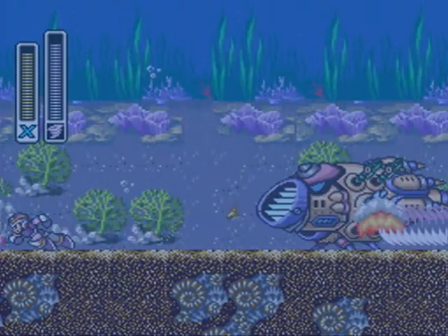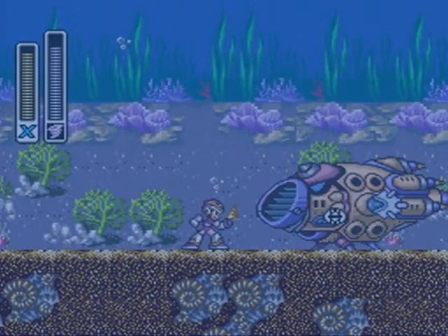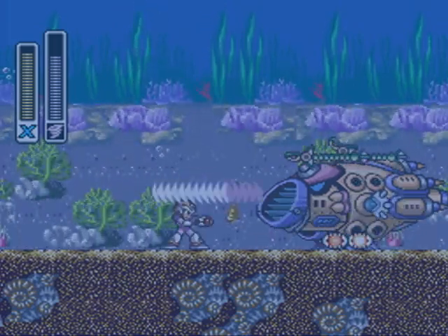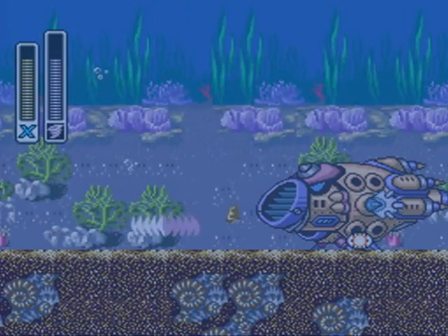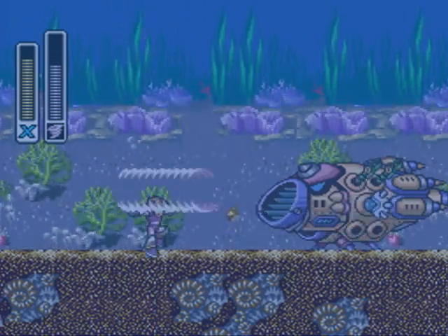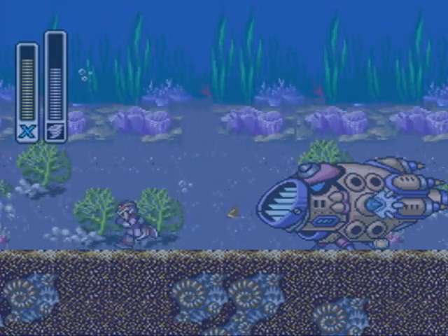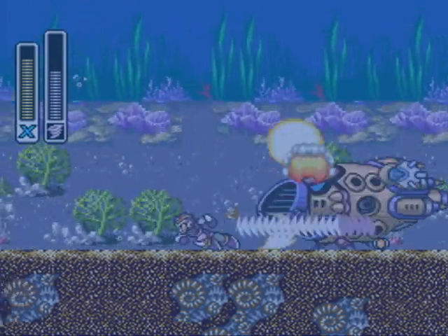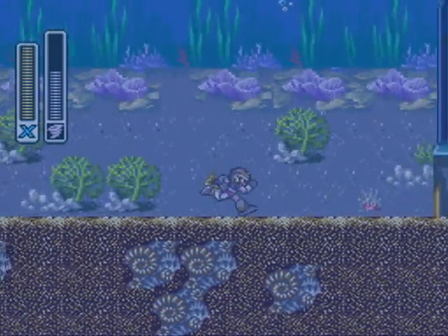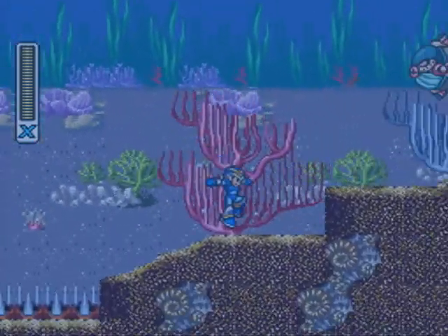I normally start by using the Storm Tornado to knock off that little scope thing on top of him. It's not really necessary — having that scope out enables him to do a little scan for you every now and then. If he sees you, he pushes you backwards instead of sucking you in towards him, which is kind of worthless because you want to get away from him anyway.